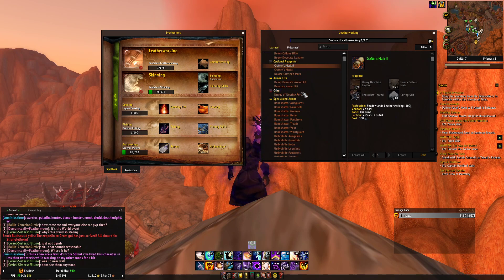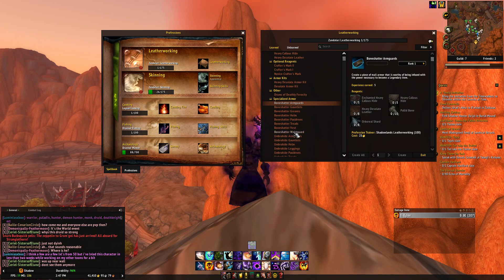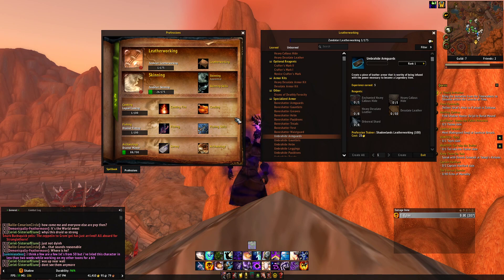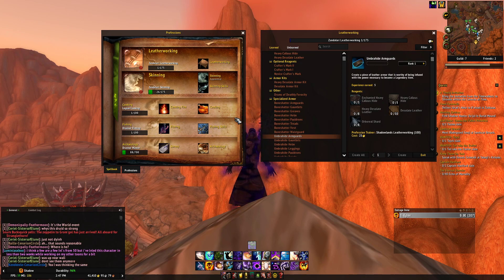What we're really interested in is the bone shatter stuff. As you can see, it's leather and when you click on the tooltip, it says Unique Equipped Shadowlands Crafted Legendary 1. What's different in Shadowlands is that in this expansion, you're going to be able to craft your own legendaries. This is where professions become a big deal because everyone's going to be trying to make their own.